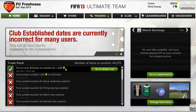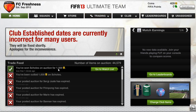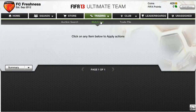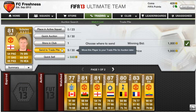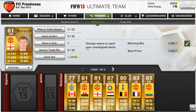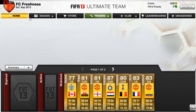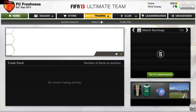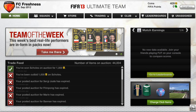By the way, I just won this player in an auction — he was on my watch list and I really wanted him. I'll give you a quick look: he's a great legend and he's going to be in my team.